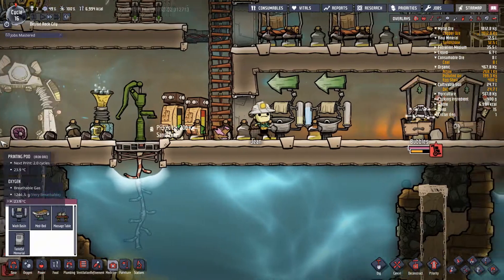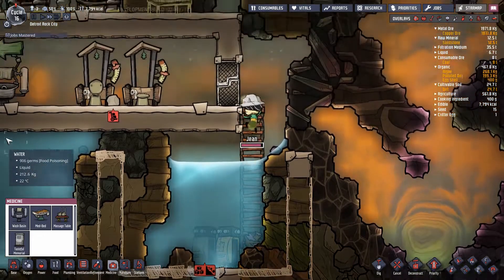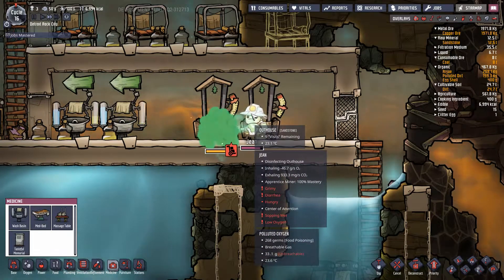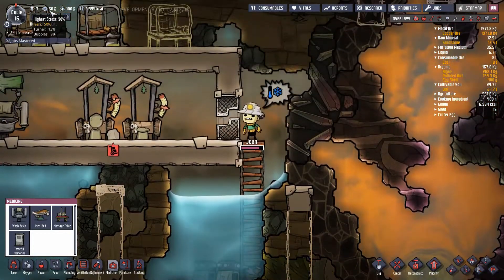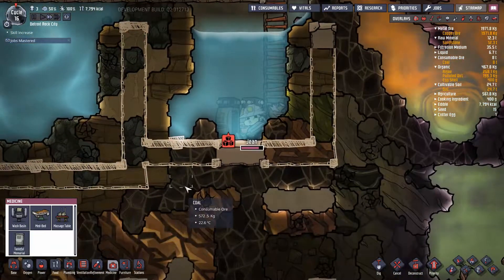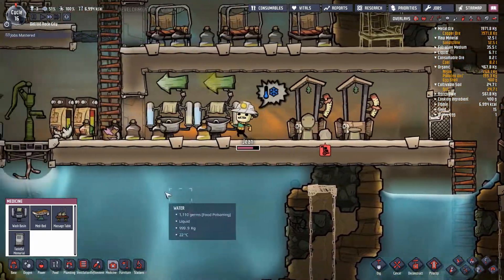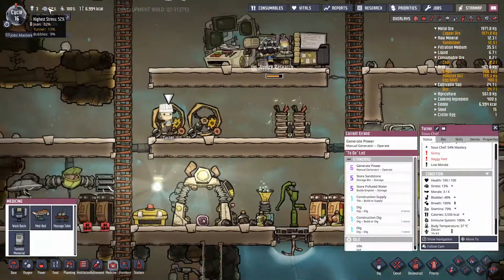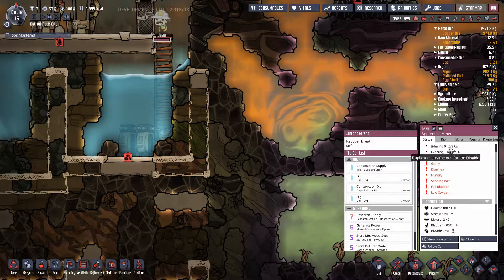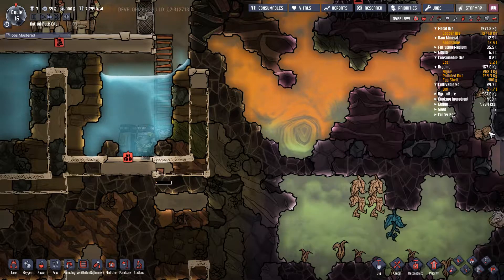Hi and welcome back to Oxygen Not Included. In this episode we're going to change it up a little bit. Jean — I thought she was our scientist but she's actually a builder — James is very stressed right now. She's got 50% stress, she's very overworked, she has to stand in water with no oxygen. It's not fun for her. She's not happy at all.